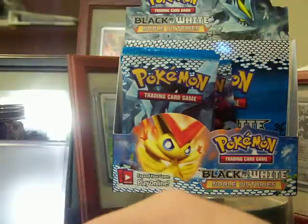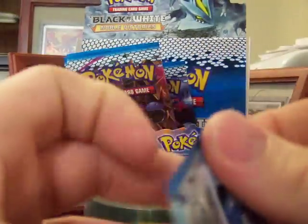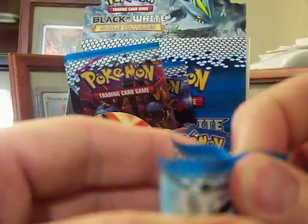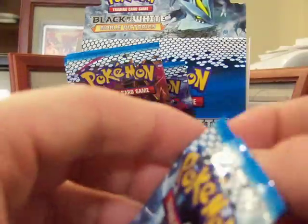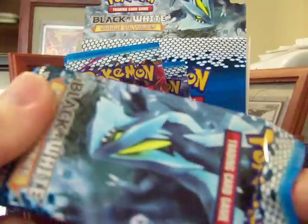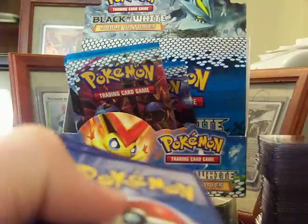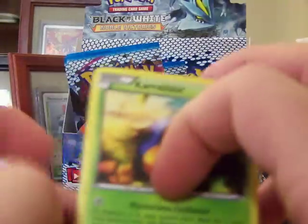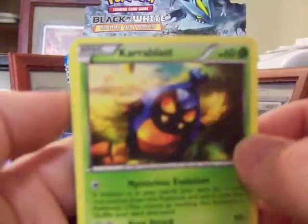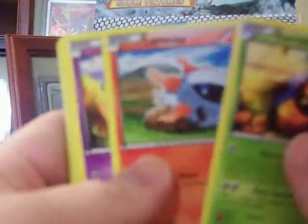Without further ado, let's get on to finishing this Noble Victories Booster Box. I've got ten packs left, and I ended up misplacing one of the hollows, so I have eight hollows now and a Secret Rare, meaning there's three more total that I'll end up pulling. There was a Trachyon that I had in my reverse hollow pile - I had a hollow under a reverse hollow, so I just put it in the wrong place. We'll just get right into this.